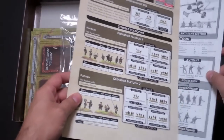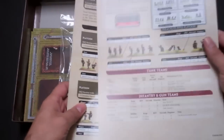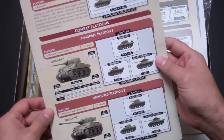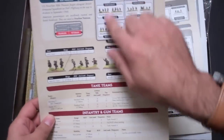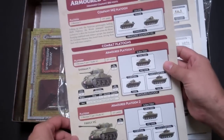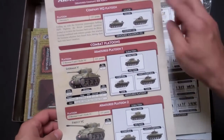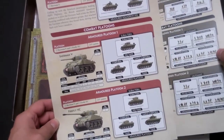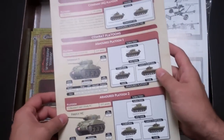There is your German list, and the United States has an identical one. They have all their units, how the platoon goes together, what goes on all the bases, all their stats. Flip this card over and you get how all the tanks go together — the Fireflies, the Shermans — so really easy to get you up and running.